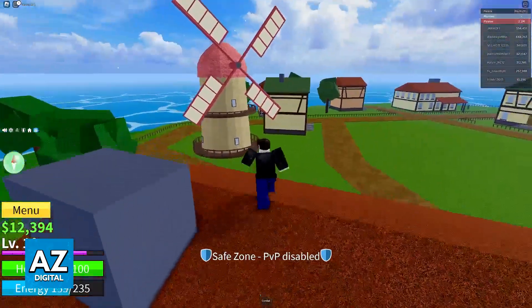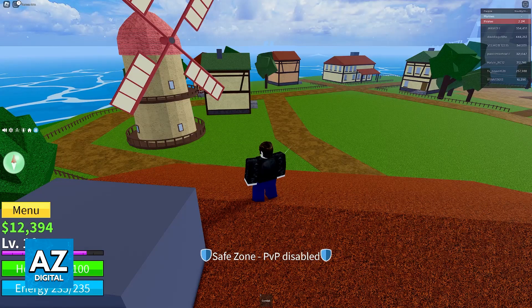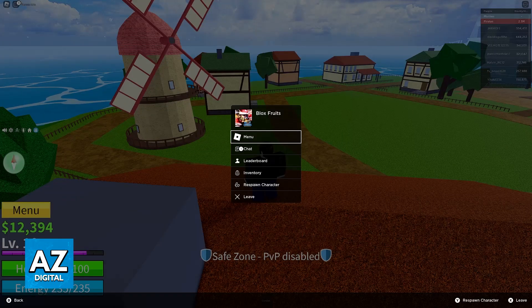All that you have to do to fix slow sensitivity is to go inside of any experience. So instead of doing this process on the lobby, make sure that you join an experience. Inside of any experience, press the start button or the options button and you will be able to go into the menu.